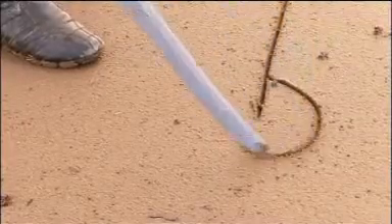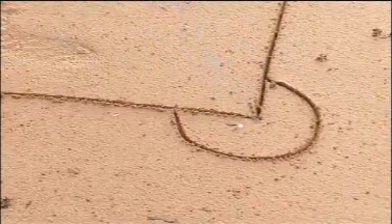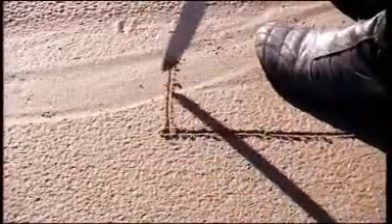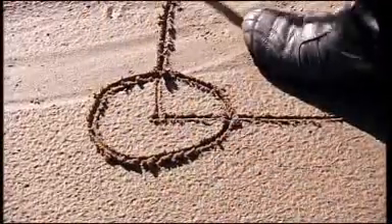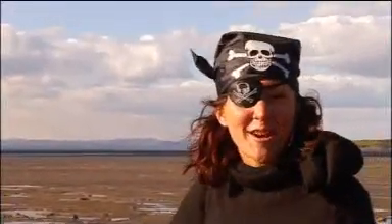Face north, zero degrees. Turn 270 degrees and walk forward five meters. Face north, zero degrees. Turn 360 degrees and walk forward until you cross your original path. X marks the spot. I think I found me treasure!